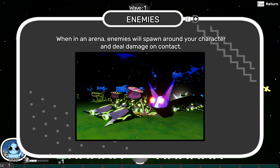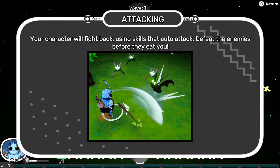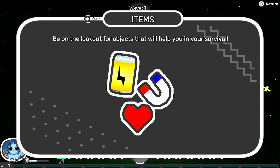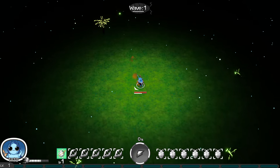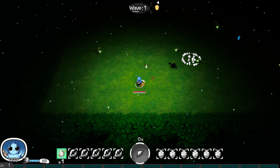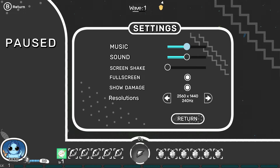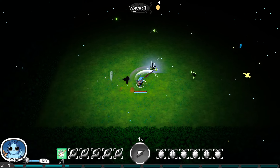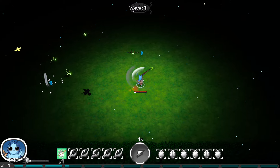When in arena, enemies will spawn around your character and deal damage on contact. Your character will fight back using skills that auto attack to defeat enemies before they eat you. Some skills require aiming — rotate your character to line up your attack. Press RB when you feel overwhelmed to dash out. So auto attack, but not auto aim. I generally prefer auto aim, but I'm not totally against it.